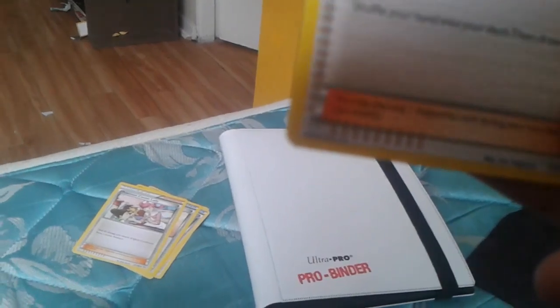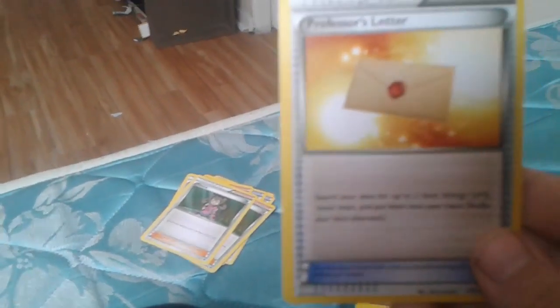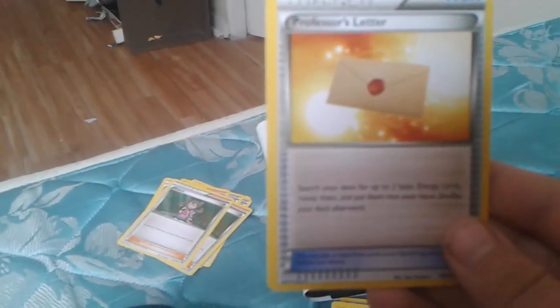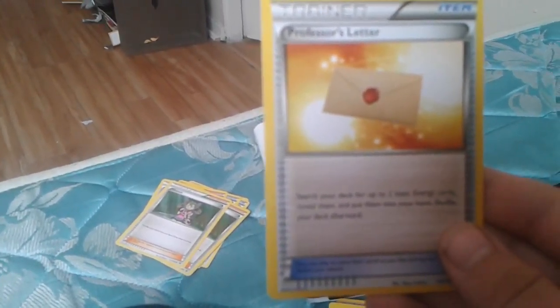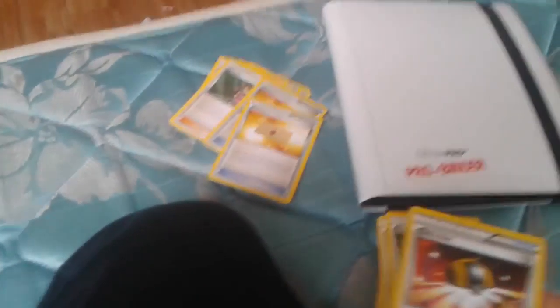Then we have Shauna. It says shuffle your hand into your deck, then draw 5 cards — okay, that's cool. And Professor's Letter: search your deck for up to two basic energy cards, reveal them and put them into your hand, then shuffle your deck afterwards. Sorry, I'm a little bit stuttery right now — probably because it's my first Pokemon video.